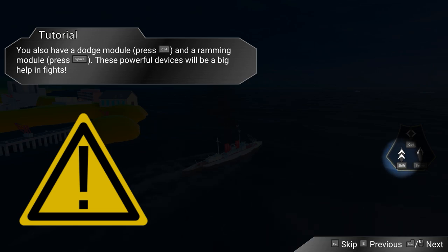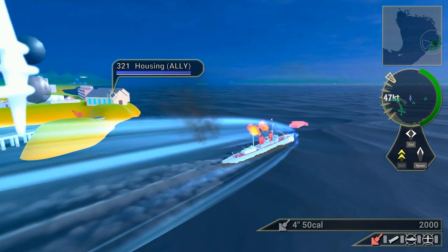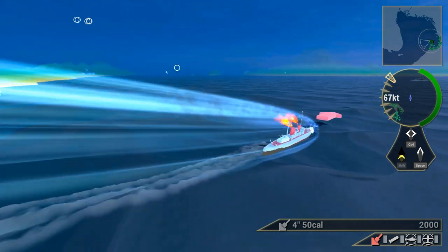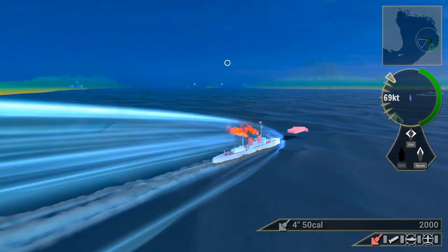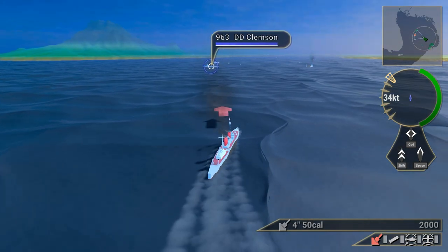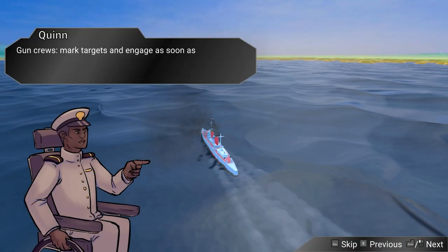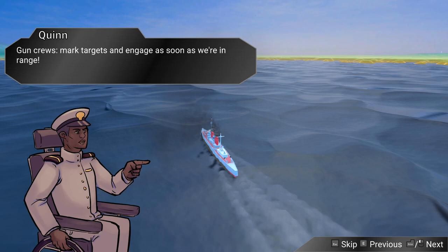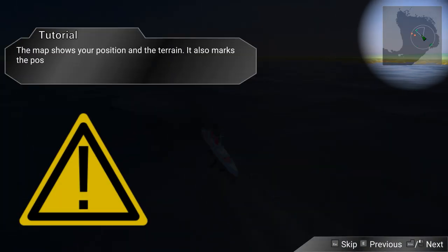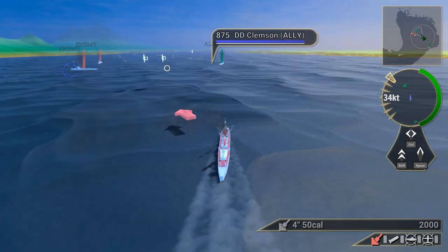Your ship has an engine overdrive module that gives a brief boost to speed — press Shift to activate it. You also have a dodge module and a ramming module activated with Control and Space. What does dodge do? I guess it moves us left or right. Oh, that put us in a lot of speed. So you can have massive ship battles in this game. There's an enemy — and that's an ally. Gun crews, mark targets and engage as soon as we're in range. The map shows position and terrain, and it marks important mission items with a red X. The gray circle indicates the range of your radar.